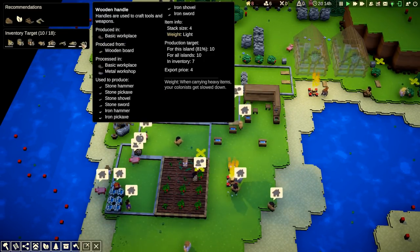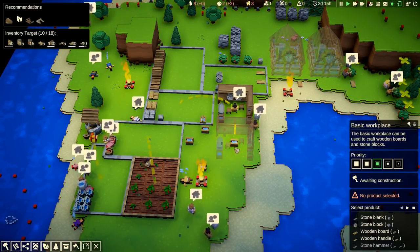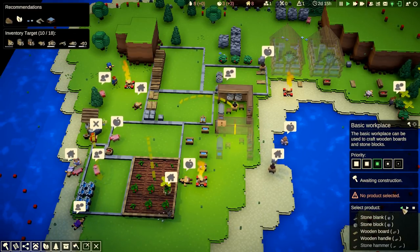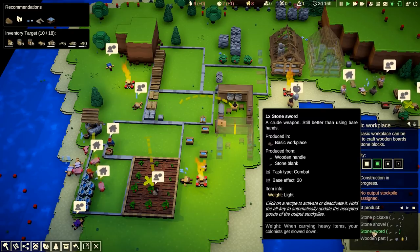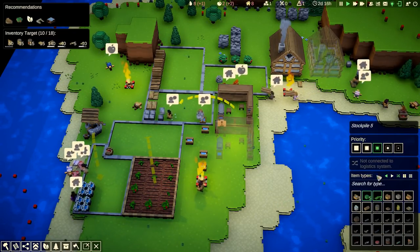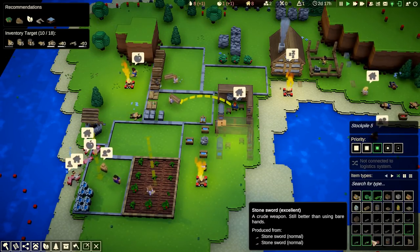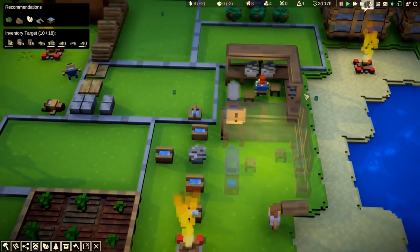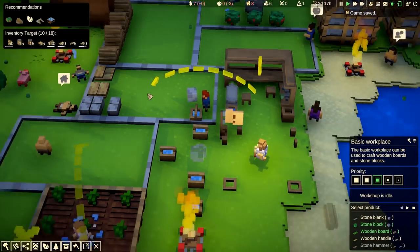We've got enough tools. We actually have got a target of making five stone swords, so I might set up a second workplace just to make swords. To make swords you actually need wooden handles and stone blanks, and we need a stockpile to accept stone swords. I think all we can make at the moment is poor stone swords — and yes, the target is to do poor stone swords.